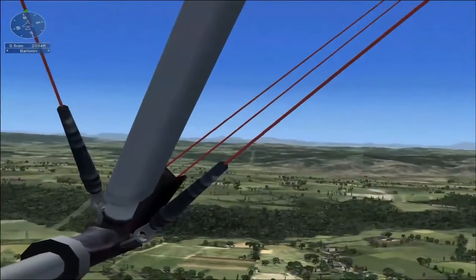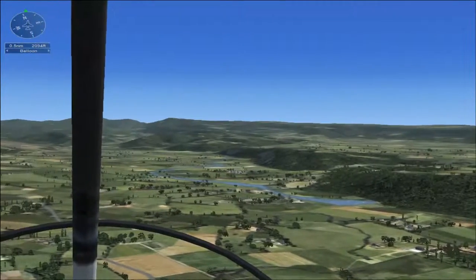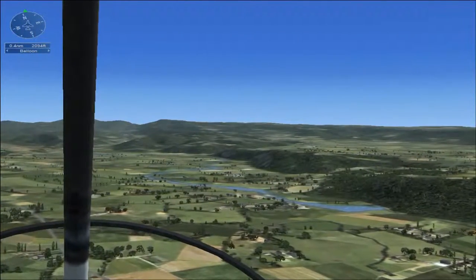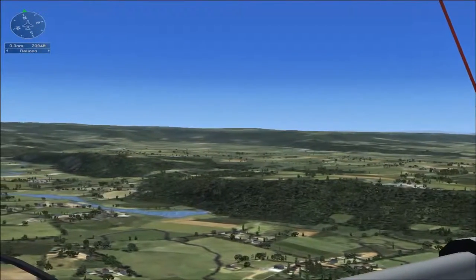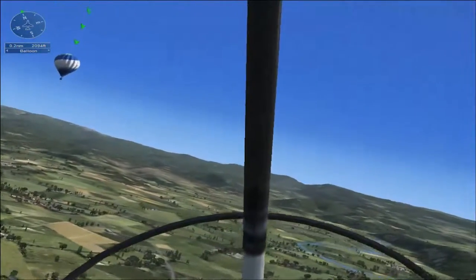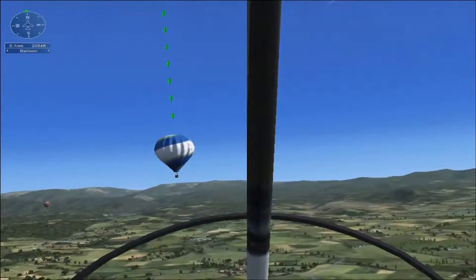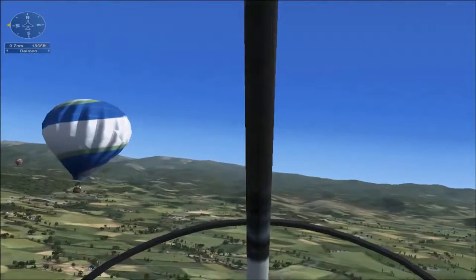I can only imagine what would happen if a bird flew into that. Is that a river over to the side? Yeah, you can see it flowing straight — is it flowing straight into that hill? By the looks of things, yes. We're getting close. Let's bank up a bit and head towards it — we'll need to fly near it and not into it. That's one balloon, two more to go.